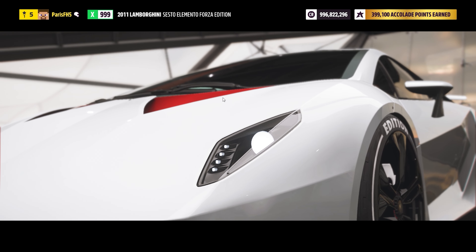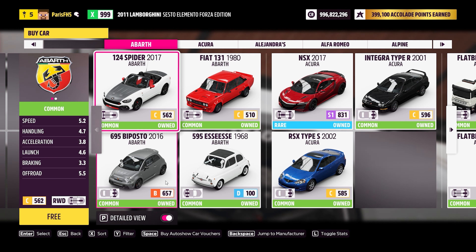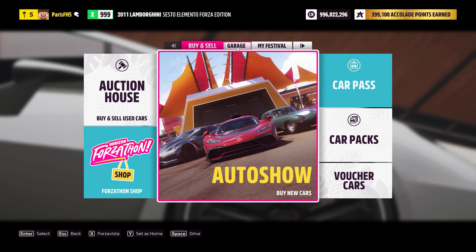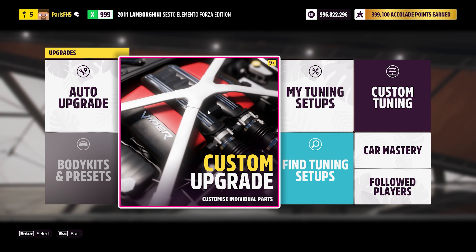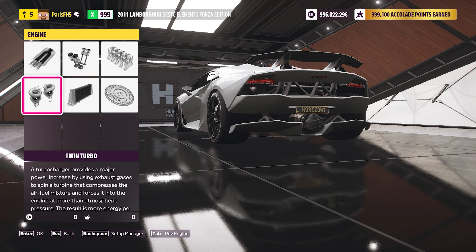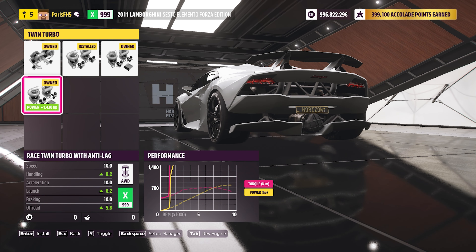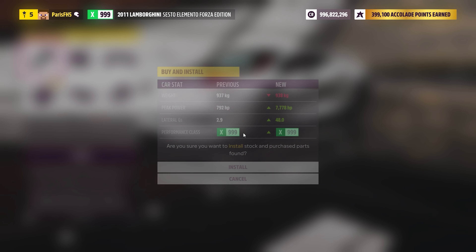We'll go into the auto show and there we go — we can see that all the cars are free. Now what we want to do is go into upgrades and tuning, custom upgrade, go to engine, and select twin turbo. As you can see here we have a twin turbo with an extra 1430 horsepower.